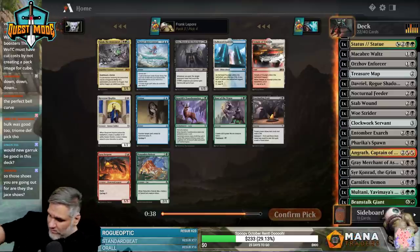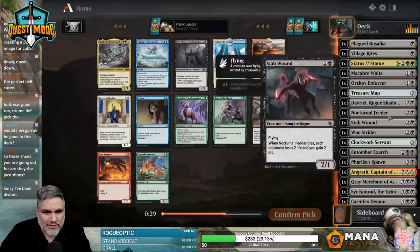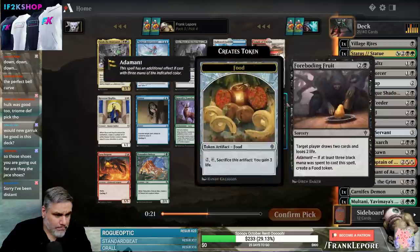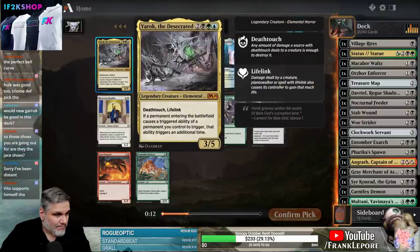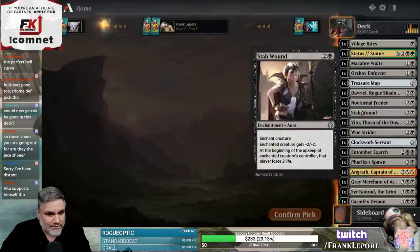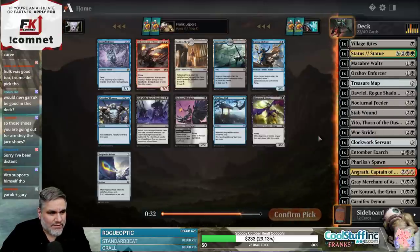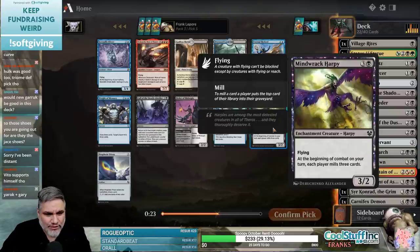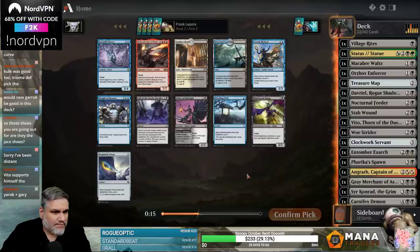I don't think we're a Vito deck. How much life gain do we have? That's barely life gain. Roar of the Wurm is pretty cool if we're milling ourselves. I also like Vito a lot. Vito does support himself, I guess. Yeah, I'll take the Vito — I think it's the better card in the pack anyway. Call of the Death Dweller — we just don't have enough one-drops to really make that worth anything. 4 mana for a 3/2 at the beginning of combat, and on your turn each player mills 3. Order of Midnight's good. Prophetic Prism is good.